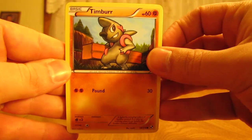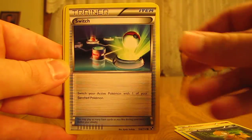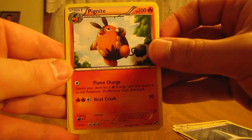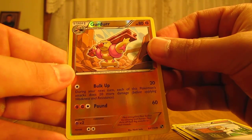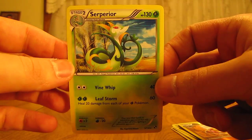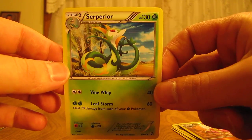Starting off with Timber, Oshawott, Scraggy, Switch Trainer, Metal Energy, Pignite, Gurdurr, Professor Juniper, another Gurdurr, a Reverse Holo, and the Rare — a Superior Holo. One of the final evolutions of a starter — this one's Serperior. Nice holographic card to start the blister pack.